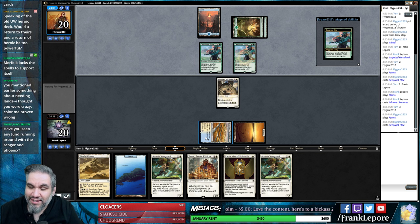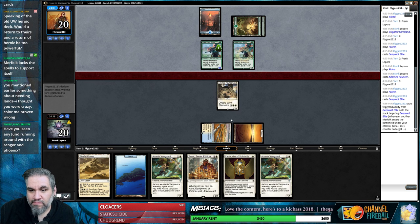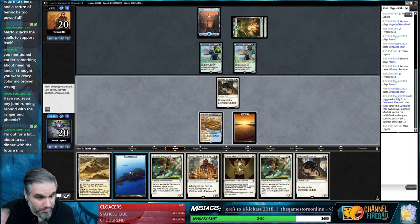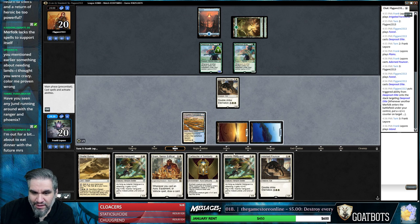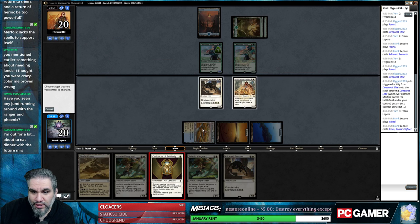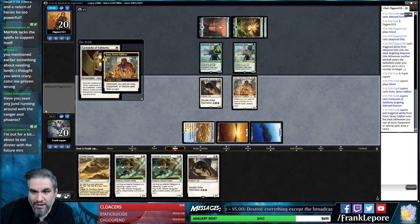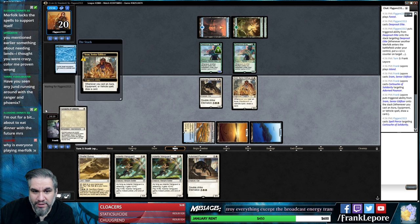Oh good, your favorite and mine - the double Deep Root Elite. I had a feeling. I will attack you though. I imagine everyone's playing Merfolk because it's a really cheap deck - if you look at it on Goldfish or something, it's 76 tickets whereas other standard decks are like 400 tickets because of Rekindling Phoenix, Scarab God, Chandras. There's no $35 cards in this deck.